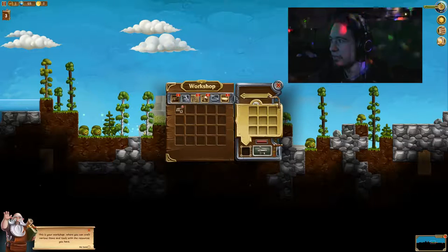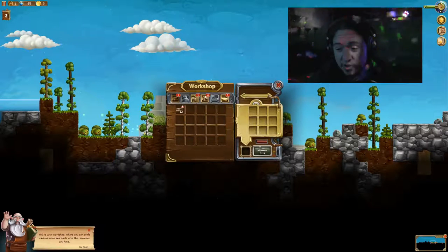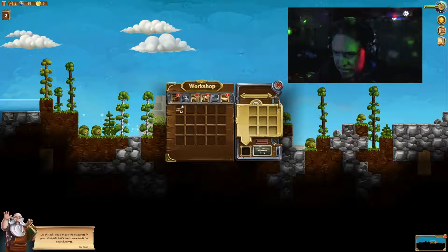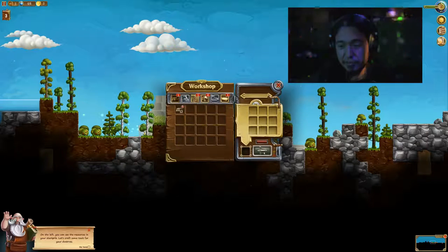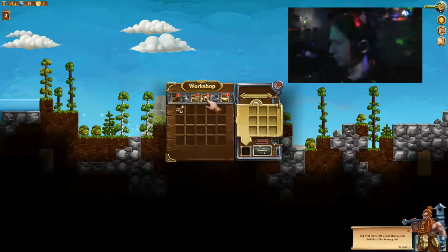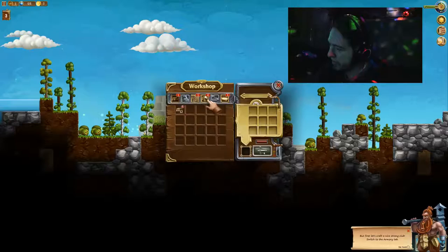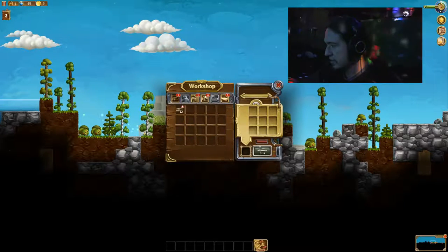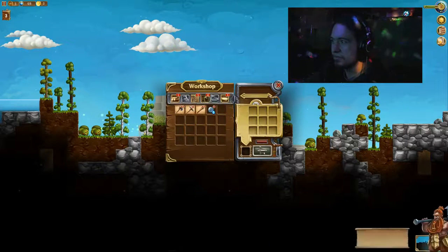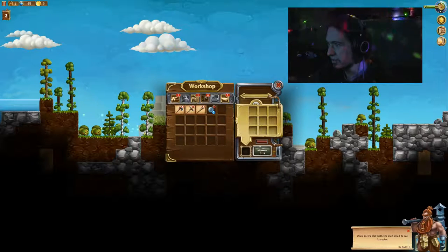More tutorial, I'm getting sidetracked here. This is your workshop where you can craft various items and tools with the resources you have. On the left, you can see the resources in your stockpile. Let's craft some tools for the dwarves. But first, let's craft a nice strong club. Well, I don't want a weak club. Switch to the armory tab. Why is it so quiet? There were like ambient noises before, but now there's not. I miss the ambient noises. Let's craft a nice strong club. Switch to the armory tab — that's probably this one. I clicked on the right one. Click on the slot with the club to see its recipe. So this looks like a club. I click that to see its recipe.